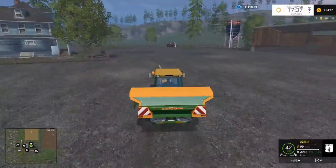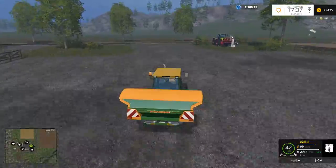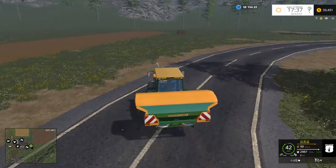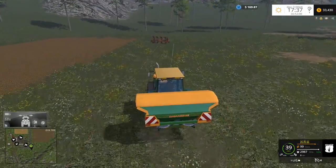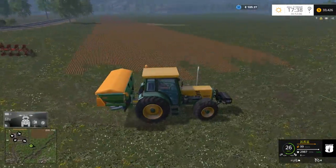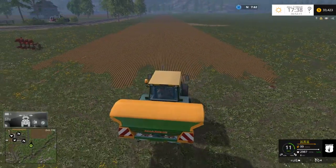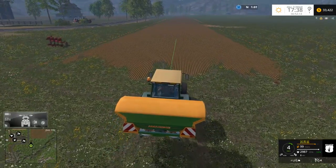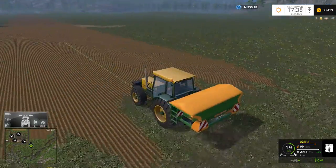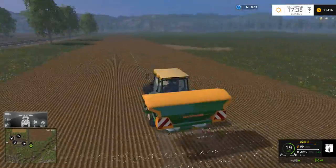So we're gonna go ahead and just do that strip of sugarbeets right there. Probably the best way to do this is to just drive along the other side and we should be able to get the majority of the field. Looks like we're gonna have to go right through the middle to get all of it. Oh, that's annoying. Yeah, thought it needed to be fertilized, so we're gonna have one, two little strips down the middle — that's not too bad.